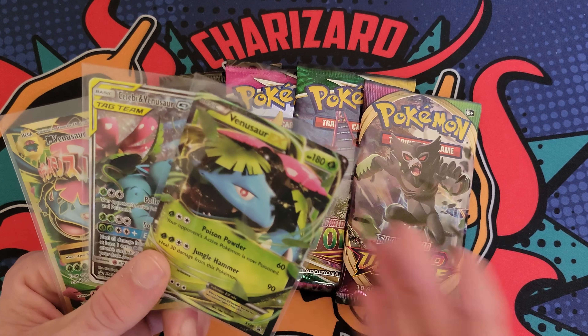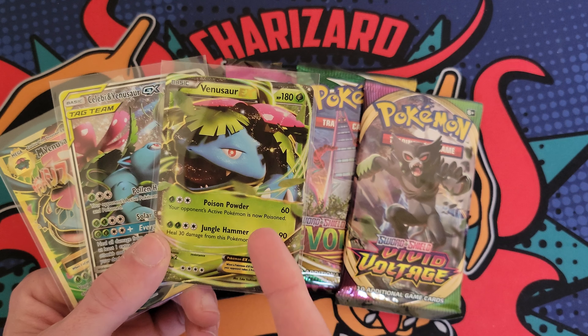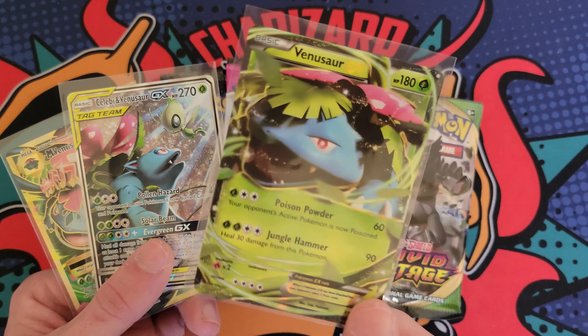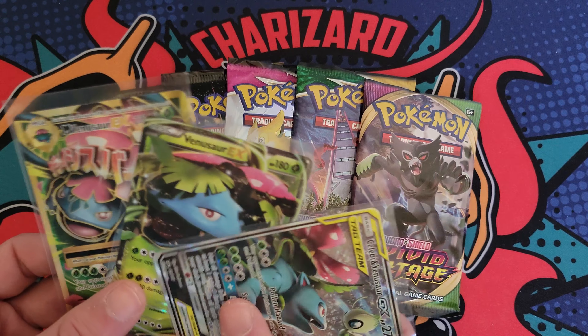I gave away some Charizards, then I gave away some Blastoises, and now I gotta give away some Venusaur cards. I have a few here today. The first one, we got a Venusaur EX 10 promo from 2014 — pretty cool. And then we have the Celebi and Venusaur GX, also a 10 promo from a few years back. Always thought this was a pretty cool card. And then lastly, we have the Mega Venusaur EX Full Art from Evolutions. All three cards could be yours.